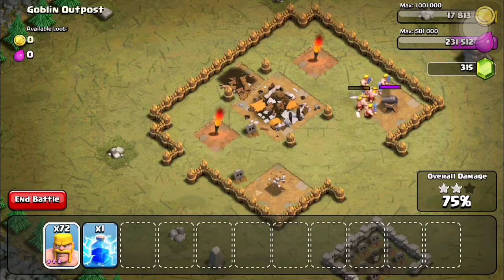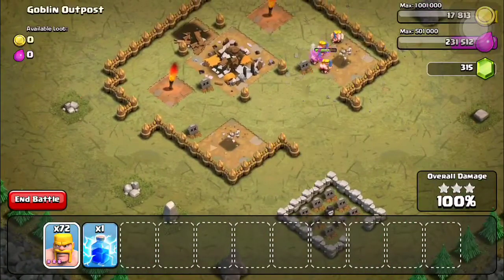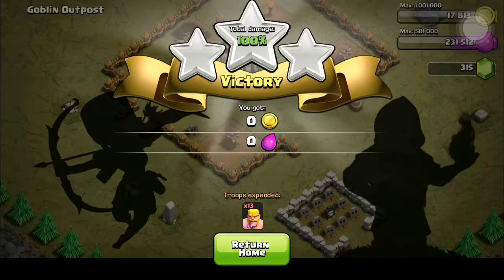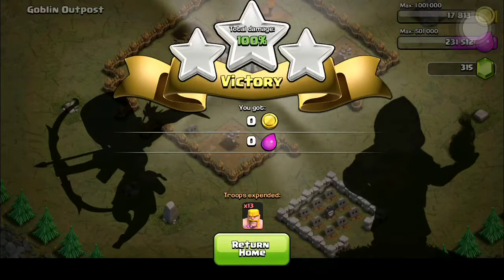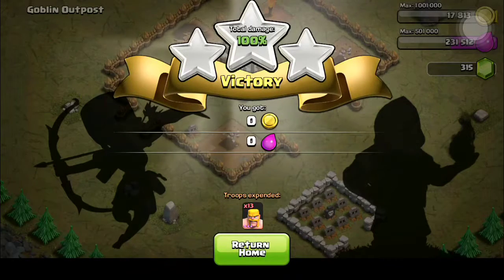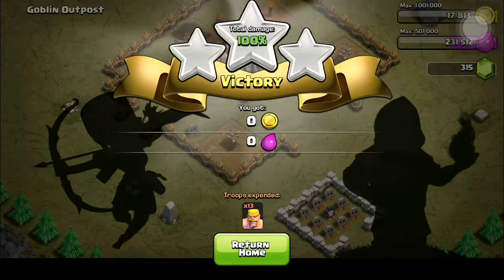I hate how they don't attack the defense right off the bat. It just seems like they just want to get killed. But if your barbarians go after the defense, you can probably do it with about 10. If you're level one and they go straight after the defense, you might be in a little bit of trouble if they go after the hut.